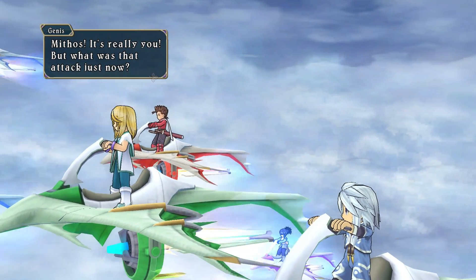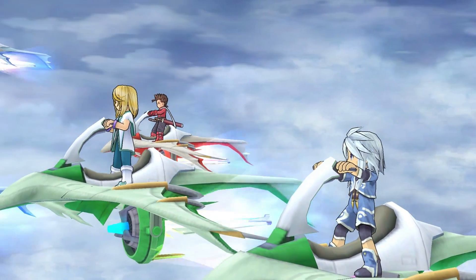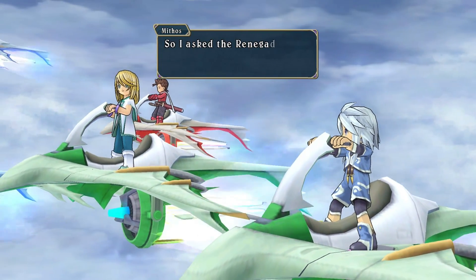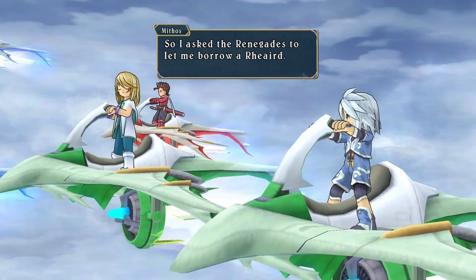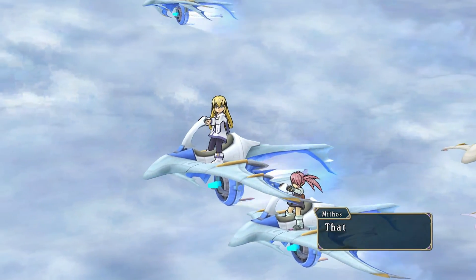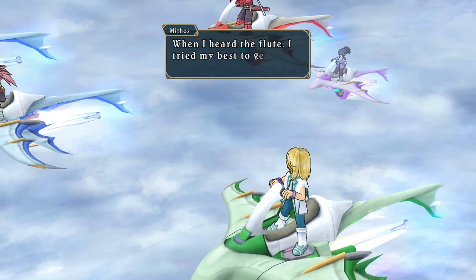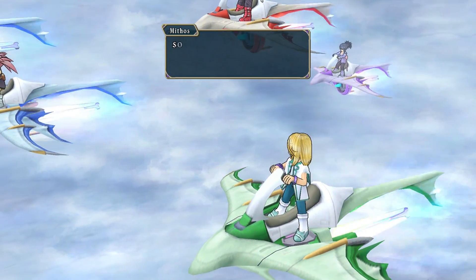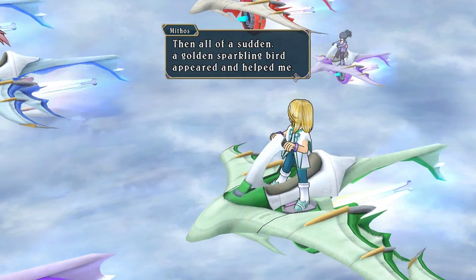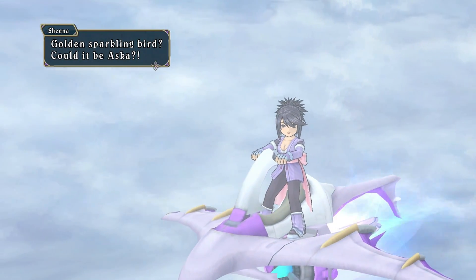Mythos, it's really you! But what was that attack just now? And how did you get a Reard? I'm sorry — I was worried about all of you and I just couldn't stay behind. So I asked the Renegades to let me borrow a Reard. But what was that powerful attack? That was actually... I don't know either. When I heard the flute, I tried my best to get inside. So I just started blasting the dome with fireballs, and then all of a sudden a golden sparkling bird appeared and helped me. Golden sparkling bird — could it be Asuka?